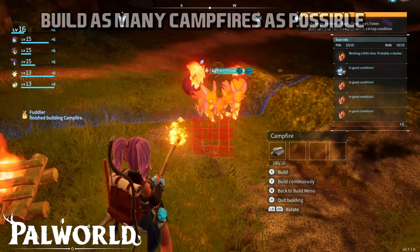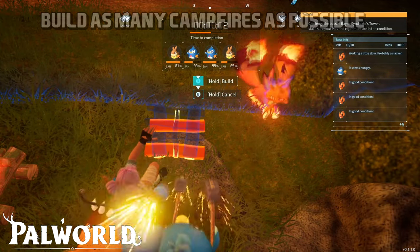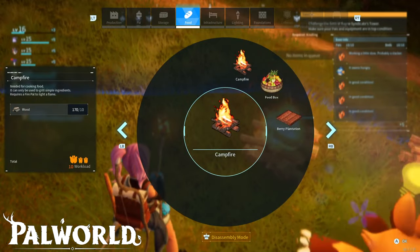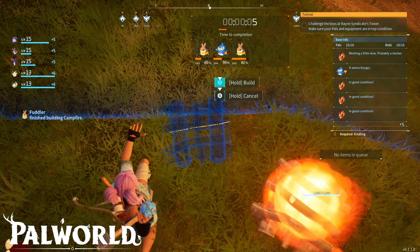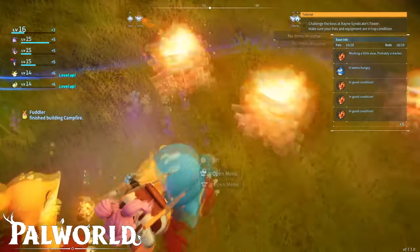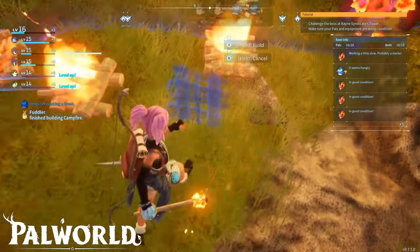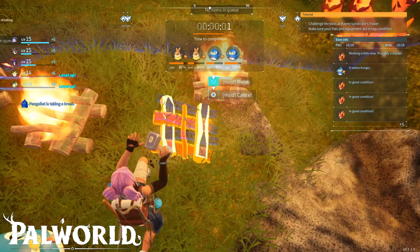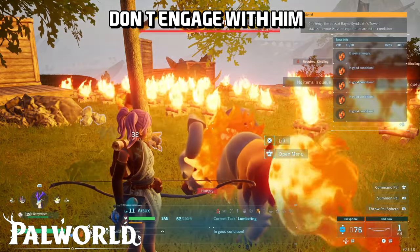I recruited some pals and then I started to do a lot of campfires. This is basically the trick — I built a lot of campfires, using 10 pieces of wood for every campfire, and I've done as many as possible. Try to fill all the areas where you think Mammorest will step on. You can go outside of your base of course.